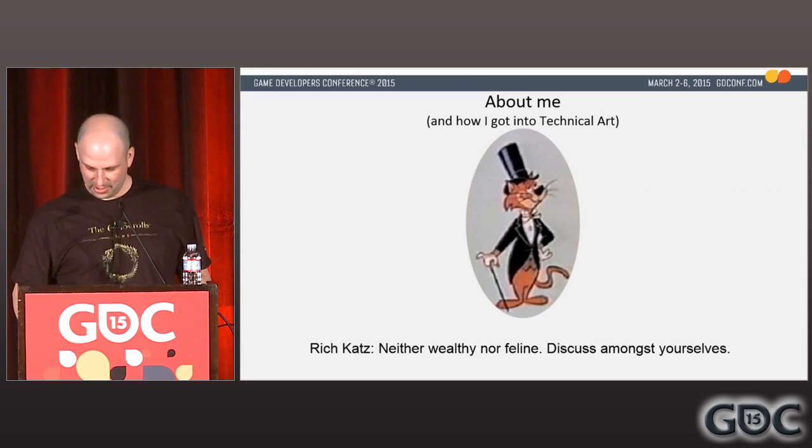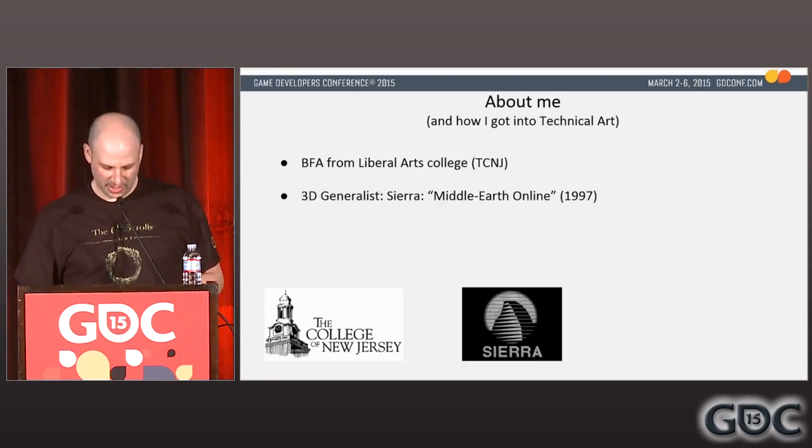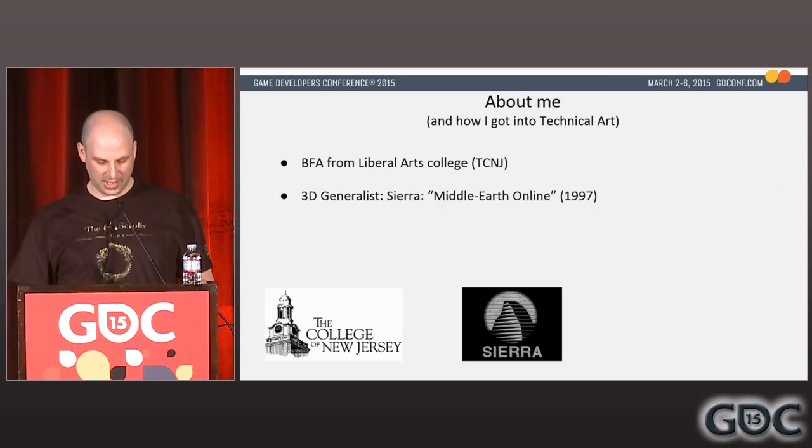First, let me tell you a little about myself. I received a bachelor's degree in fine arts from the College of New Jersey. I started in the games industry in 1997, over 17 years ago. Back then, it wasn't enough just to be a competent artist — you also had to be fairly competent with some of the technical aspects of game development. My first industry job was at Sierra Online, working on the MMO Middle Earth Online. I worked at the Oakhurst Studio for about a year and a half until it was shut down.